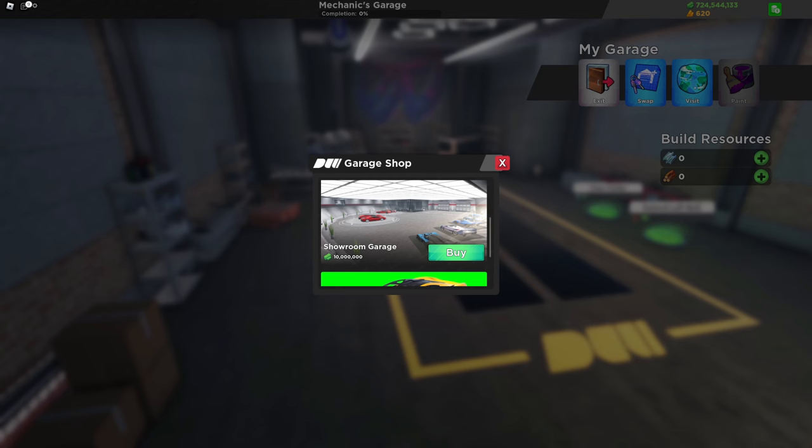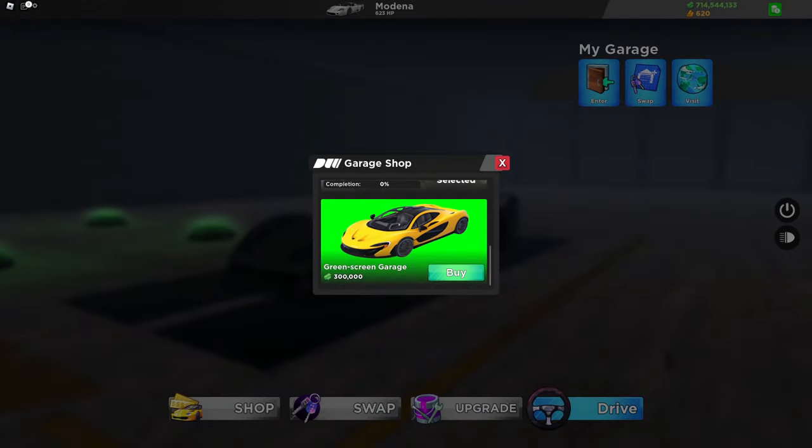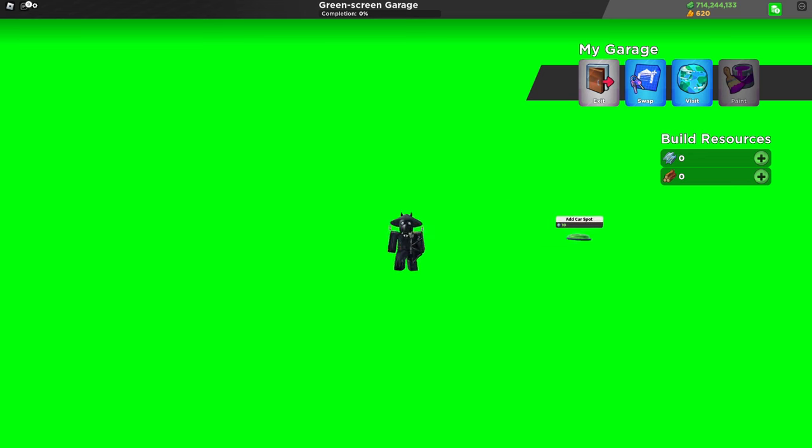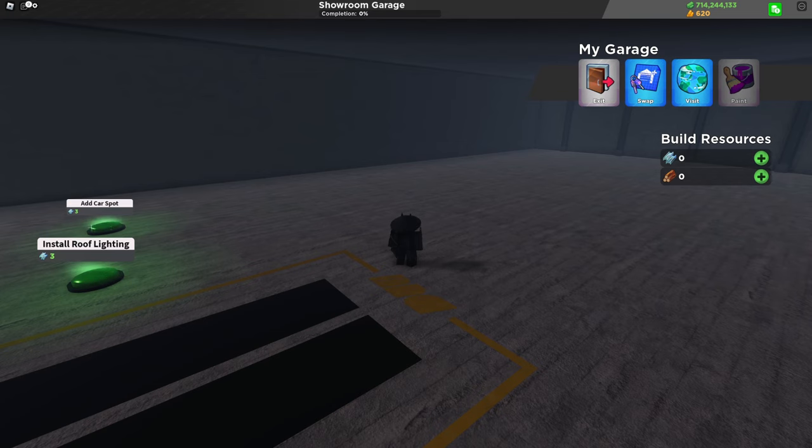I'll show you what the Showroom Garage looks like right now — this is what it looks like before you upgrade it at all. We also have the Greenscreen Garage, which is just a big box with green all around it. Whichever one you selected is the one that you'll end up going into, so if you want people to see this garage, you can just select this one.